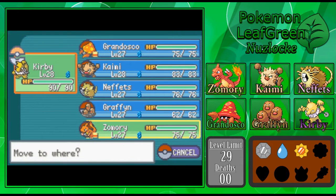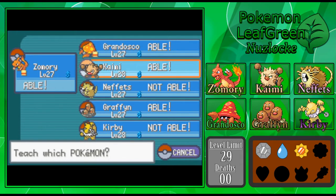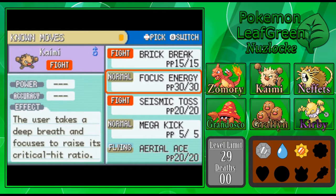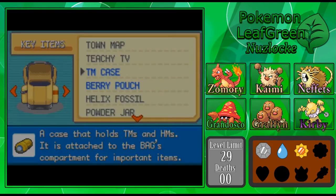Zamori is obviously going to be our linchpin here — the star of the show today, which is fine by me. I also want to teach Aerial Ace to somebody, just to have that option in case. Zamori doesn't need it since he has Ember and will get Wing Attack when he evolves. I'm considering mostly Kaimi. I think Kaimi would benefit most from Aerial Ace — it's that feeling like when I wanted to teach Grandosco Dig. So let's get rid of Focus Energy, give this to you. Aerial Ace — gotta love it. It's a move he's weak to, which is kind of hilarious.